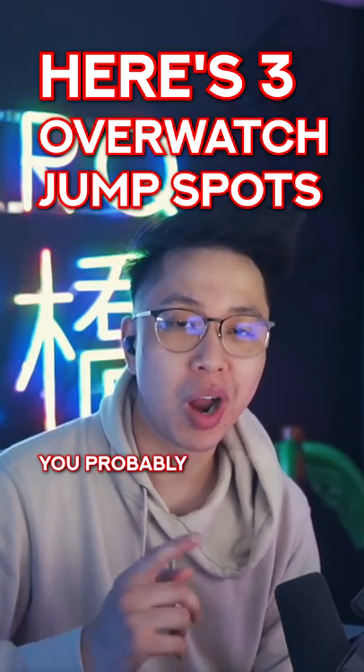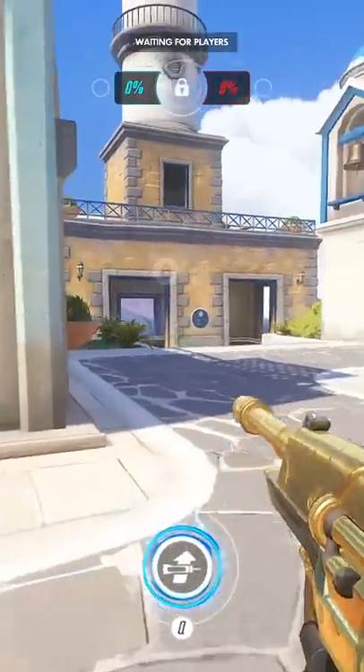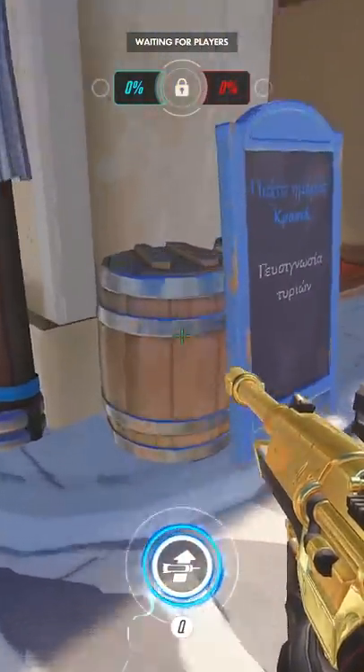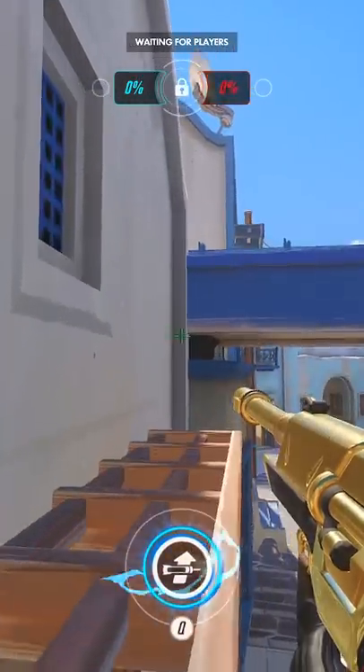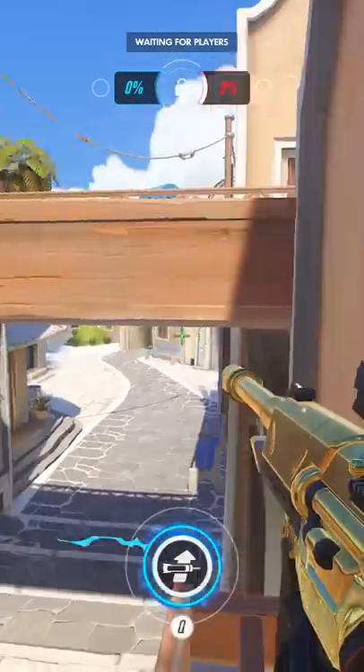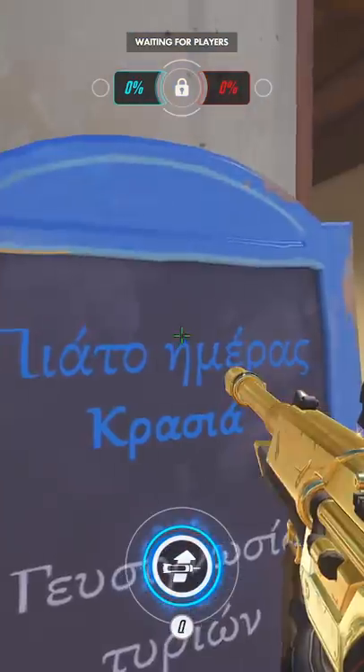Here are three Overwatch jump spots you probably don't know. First is on Eios Lighthouse. If you're on low ground and need to go back to high ground quickly, jump on the sign, then jump crouch here, then jump crouch again up top. This spot works on both sides as long as the cafe sign isn't broken.